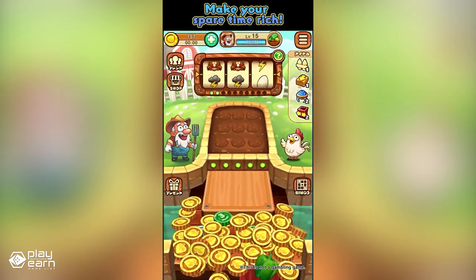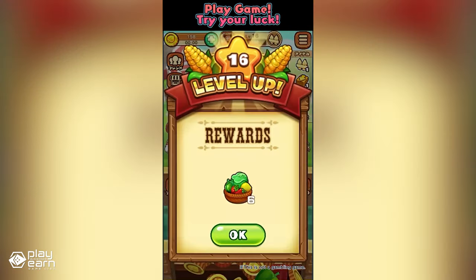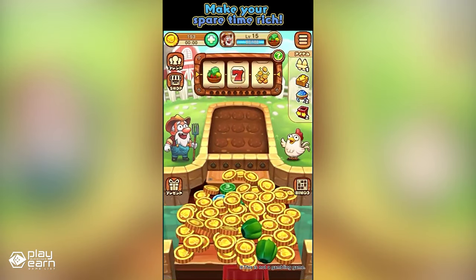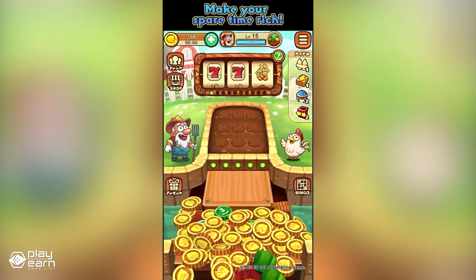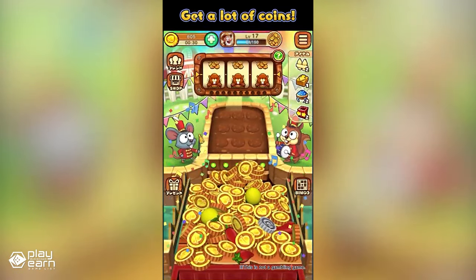The game also has a bingo mechanic. You get numbers when you collect eggs, and if you align the numbers on the bingo card horizontally, vertically, or diagonally, you can get coins. If you fill all the numbers, you get a lot of coins in jackpot chance. For more info about the game and the different NFTs it has, you can check their website.